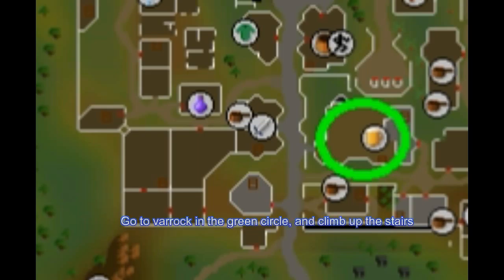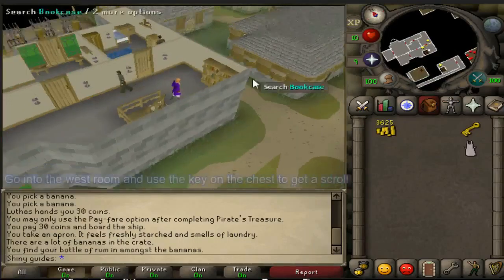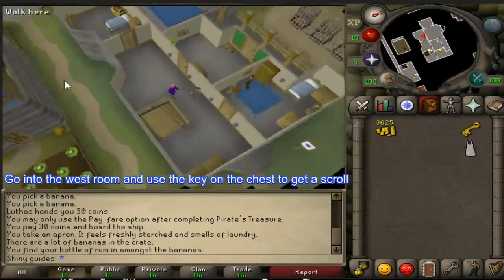Go to Rorak in the green circle and climb up the stairs. Go into the west room and use the key on the chest to get a scroll.